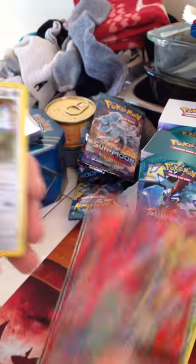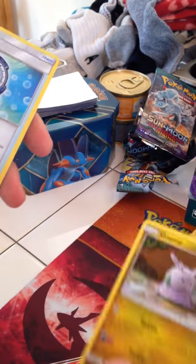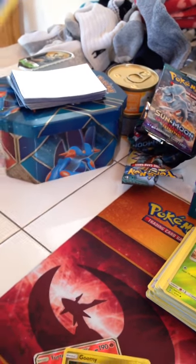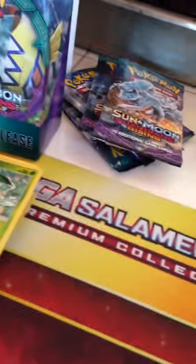So my notable pulls: a Turtonator GX, Komala, Victory Star, Gumshoos, Aqua Patch, and a Victory Star. Alright, see you guys later. Thanks for watching.